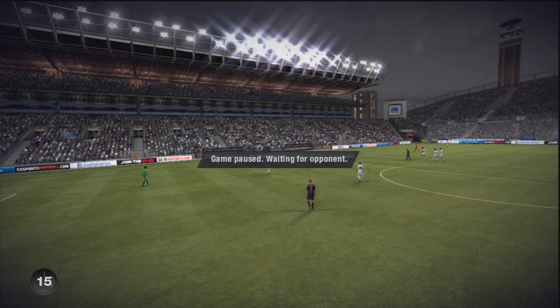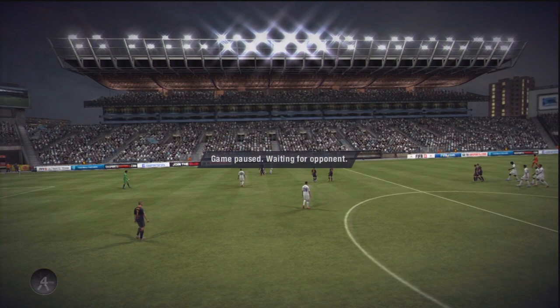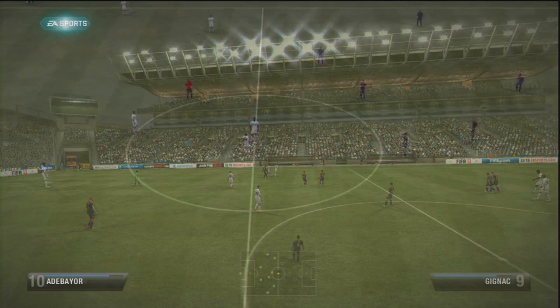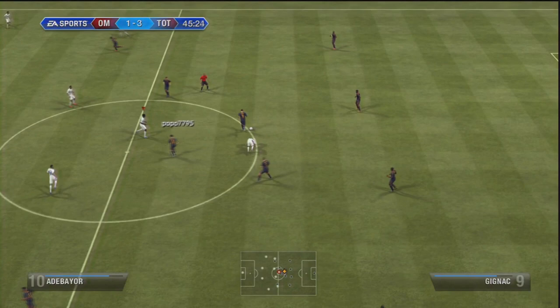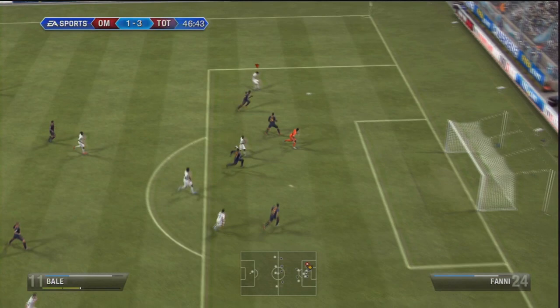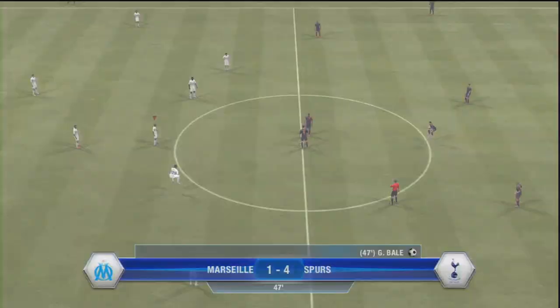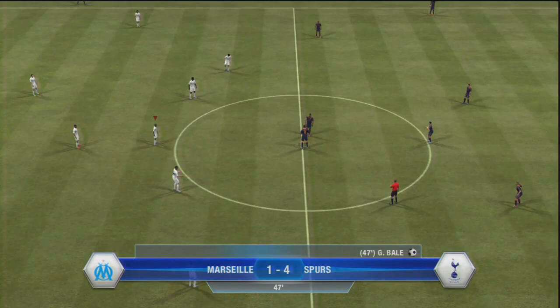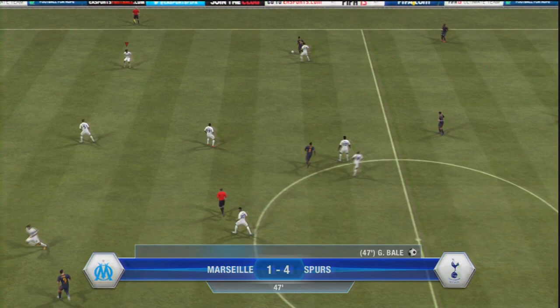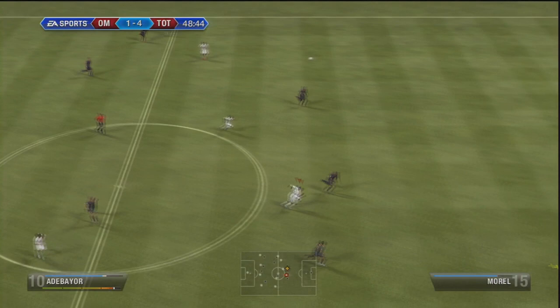I'm playing Jermaine Defoe in the centre-forward role, set up for counter-attacking. The idea is to win the ball in midfield, get it wide to a winger, put the cross in, have Adebayor win the header, and if that doesn't happen, Defoe picks up the scraps. His finishing stats are absolutely tremendous: 87 finishing, 87 shot power, and 84 long shots. He also has low 80s speed so he can stride past players, and anywhere within 25 yards he is an excellent finisher on his right foot. With 88 balance he often gets the ball under pressure, stays on his feet, and gets a shot on target. He's a player I really like in this team.